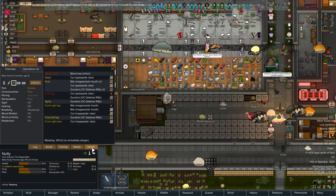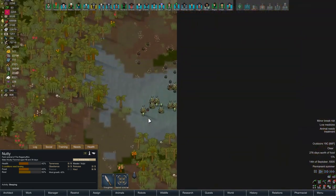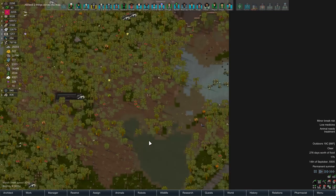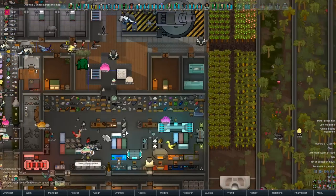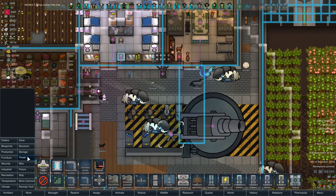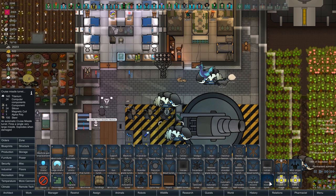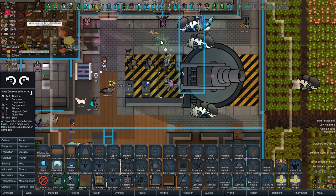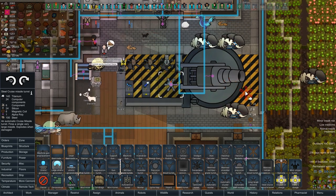Nutty also needs treatment - holy jeez, Nutty. That's right, we had this happen. It was not exactly fun, but it was a good way to test out our new long-range missile turret. Still need to build the cruise missile one, and we actually have the stuff to do it now. Well, I mean... yeah, we might as well do it.